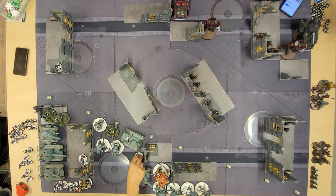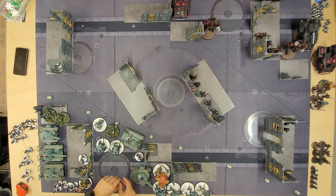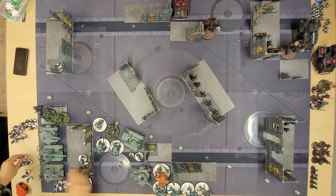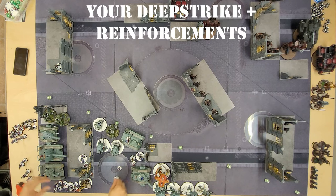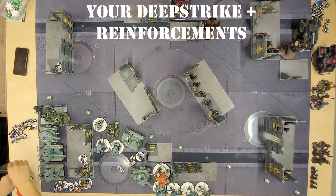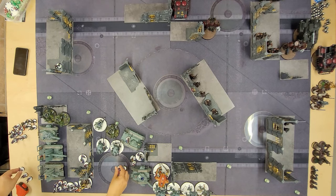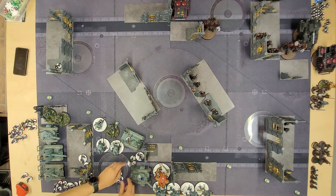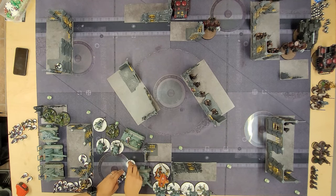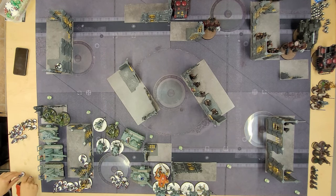Pre-measure the placement of units so there's less than 9 inches between them and the table edge. Understand which enemy units can deep strike, as deep striking a single model is obviously a lot easier than deep striking ten. On the flip side, consider your own reinforcements or deep strike units. In 10th edition, putting units in reinforcements costs you nothing — different from previous editions. Don't be afraid to put units into reinforcements as they provide excellent flexibility, but balance this against your opponent's list. If they have a ton of hyper-fast moving units able to screen the entire board, the effectiveness of your deep strike or reinforcements will be reduced.